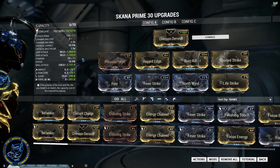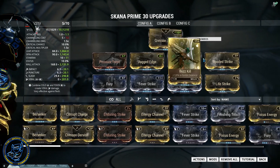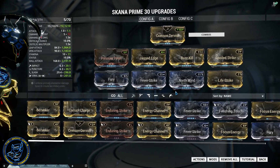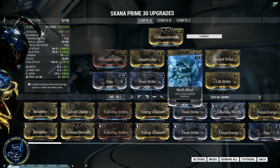We're also throwing in Fury, which brings our attack speed all the way up to 1.1 — because Spoiled Strike brought the speed down we wanted to put that back in, and we ended up a little bit higher than where we originally started. Then I went real simple: Fever Strike at 90 percent and North Wind for freeze damage at 60 percent.